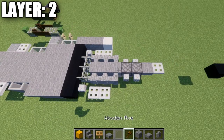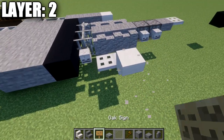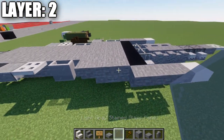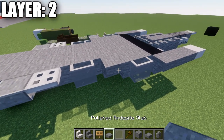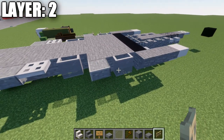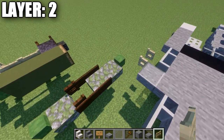The next row out to the side will be a smooth quartz upside-down stair, then three stone upside-down stairs going back. Take your light gray stained glass panes and place one and two panes along the side. After that, place a polished andesite top slab after the last glass pane. Coming off this last glass pane, open it up toward that pane.